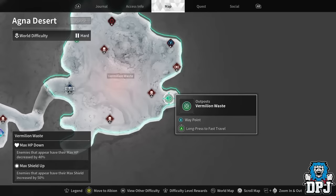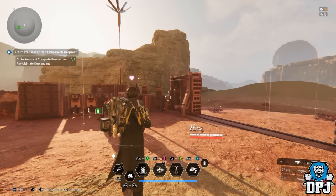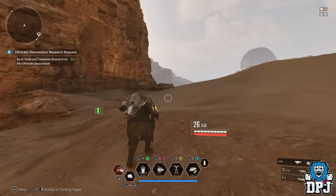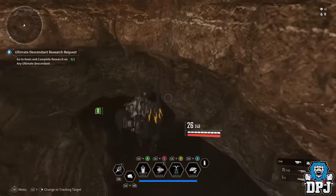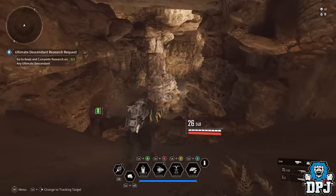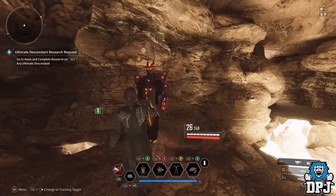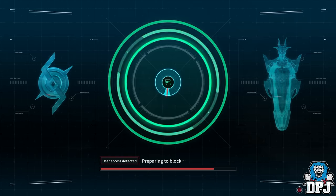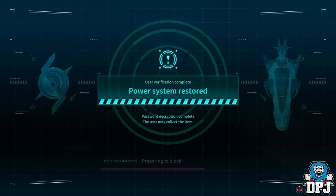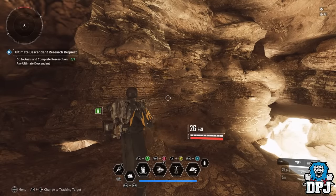We're going to start over at Agna Desert and Vermilion Waste — this is the original farm where you can keep loading back in and get the same vault, though I think they may have fixed it. The great thing about starting here is you can tell from the spawn whether the vault is in that cave. We go and open it using an ultra precision code breaker. You can already see the highlighted area is much bigger and the needle is so slow — just three ticks and we get 73,909 kuiper plus 12 mixed energy residue.